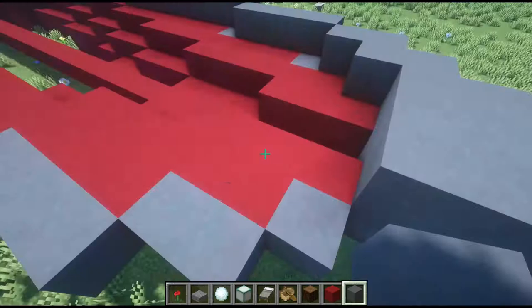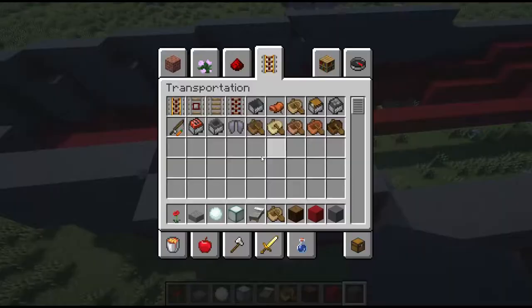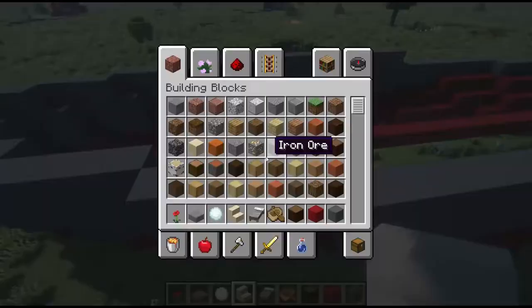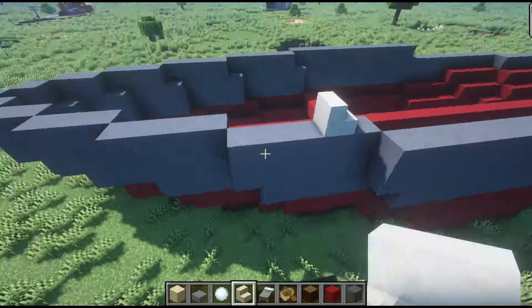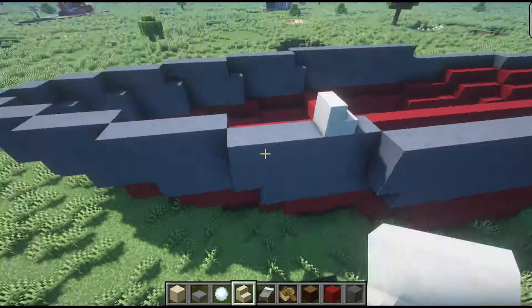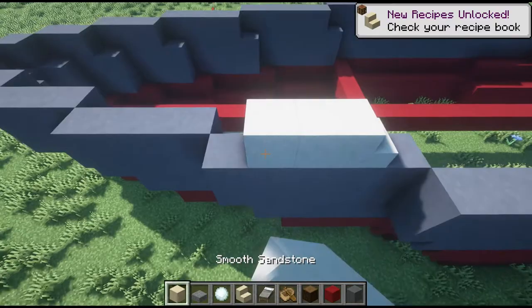We're going to add another layer to the front. Go up another level. I think I want to use a different color — I want to use the sandstone color. That's kind of like an off-white, worn out, sun-bleached white look. It also has a little bit of texture to it, which is nice. Add some variety.